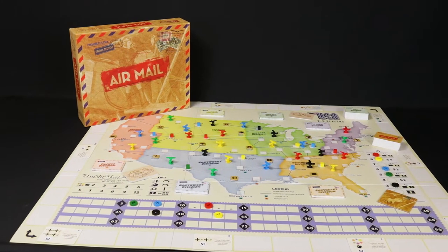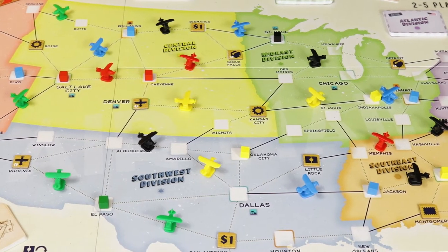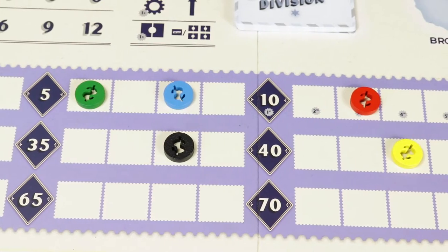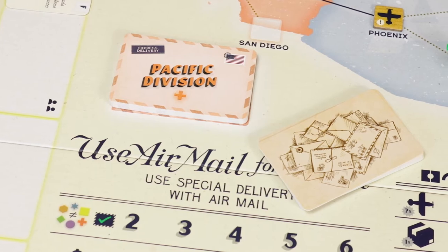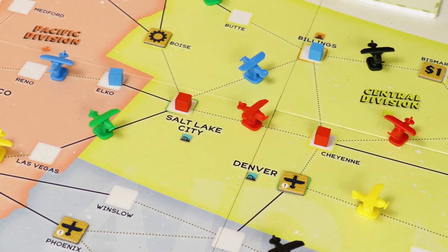Hello everyone, today we're going to show you how to play Airmail by Tony Lopez, a board game recommended for children aged 10 and above, from 2 to 5 players, and with an approximate duration of 30 to 75 minutes. The aim of the game is to make the most profit for your airline company.